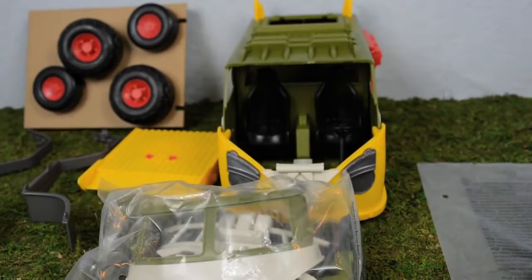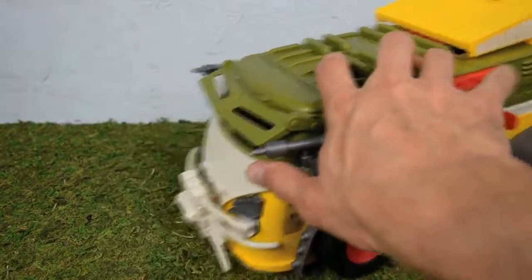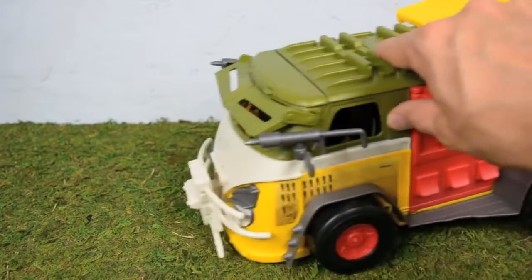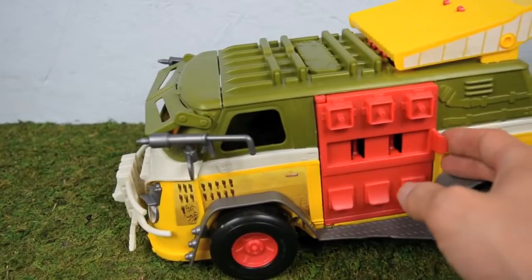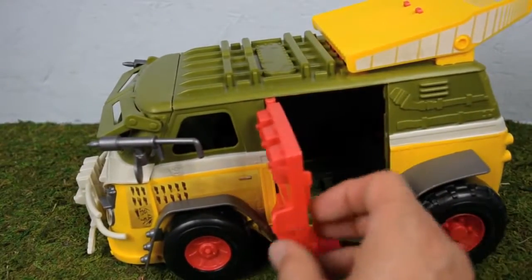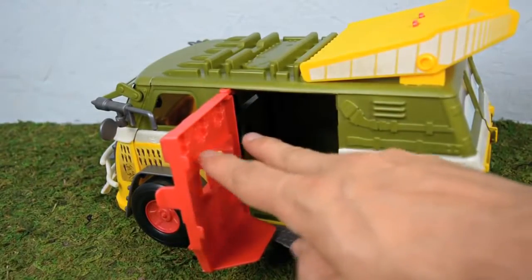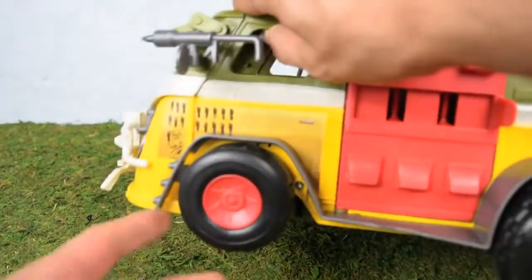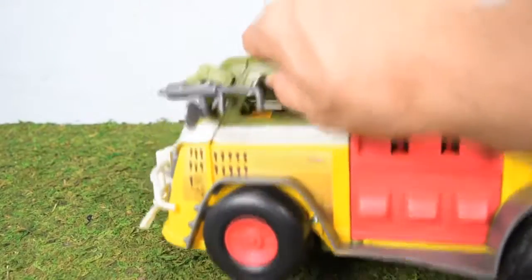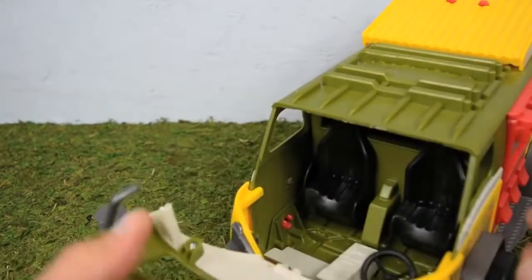Here's our fully assembled Ninja Turtle party wagon, and I gotta say it came out absolutely awesome. Here's the battering ram door — it opens up and inside you have a place to put a Ninja Turtle so you can ram the enemies. The wheels spin really well so it rolls easily across all terrain.